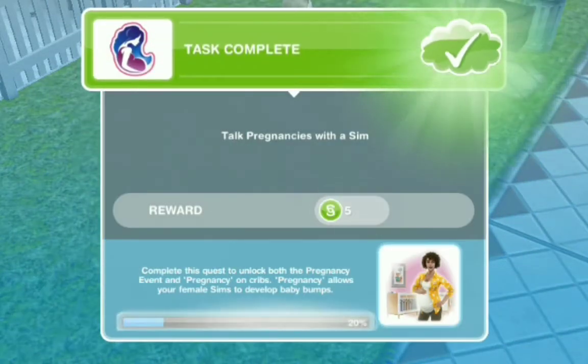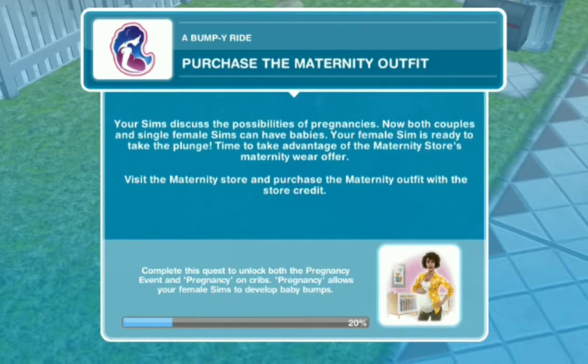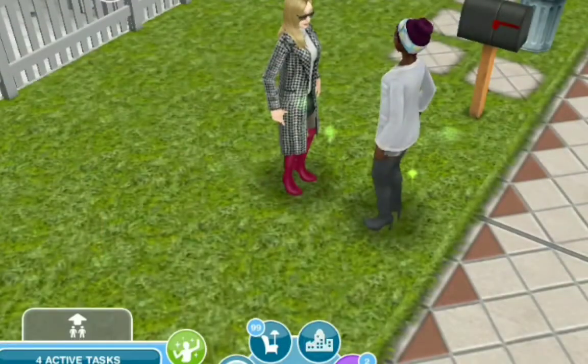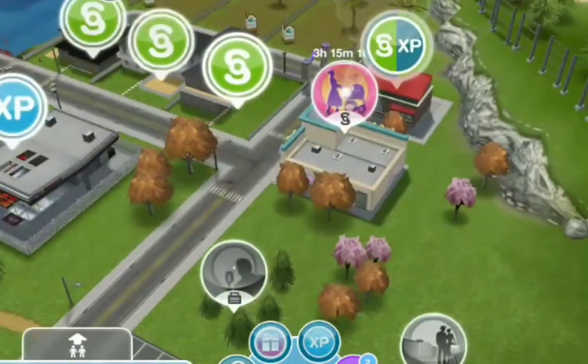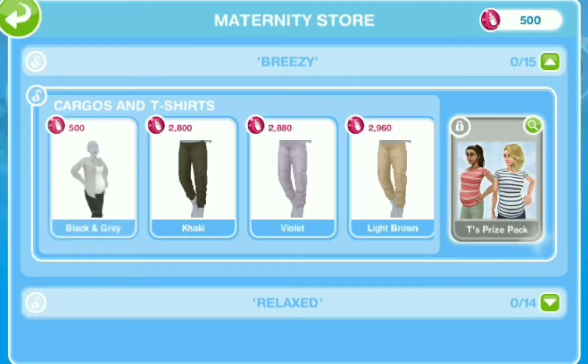We talked about pregnancies and had a really good talk about all these baby moms. Next step: purchase a maternity outfit — visit a maternity store and purchase a maternity outfit with store credit. The hand and an arrow on screen are showing me where to go. So we've got some breezy outfits here — cargos and t-shirts. They want me to buy the black and gray one.